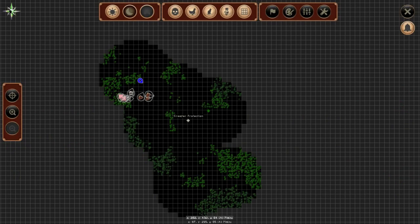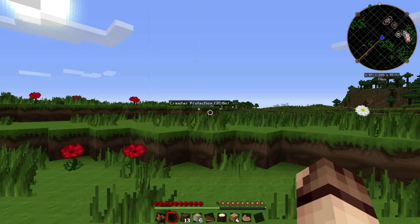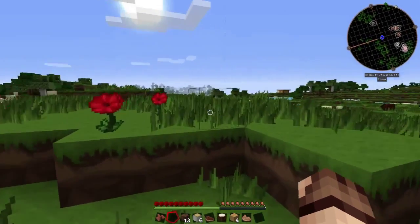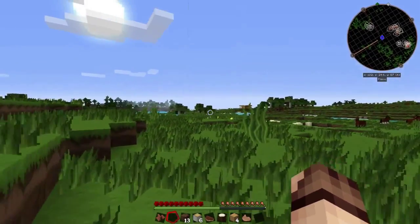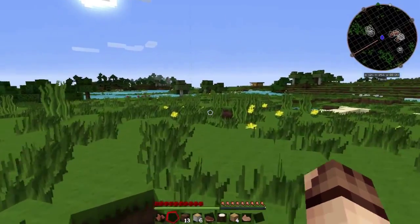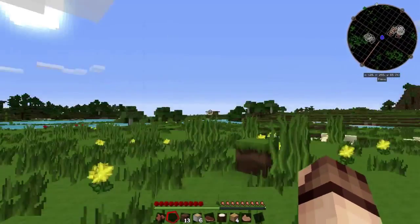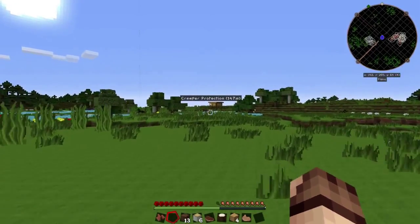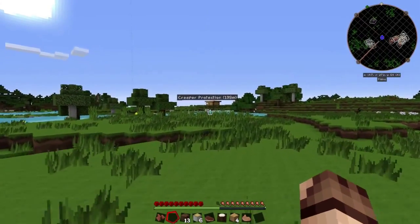Pressing J will show that Creeper Protection is listed on the map as a nice easy way to navigate. You'll also see Cows on the mini map as well. This lets you quickly find what you're looking for, and you can make notes of very useful things such as temples or bases, and get back to them easily. Now I can just walk straight back this way and haven't lost my base.